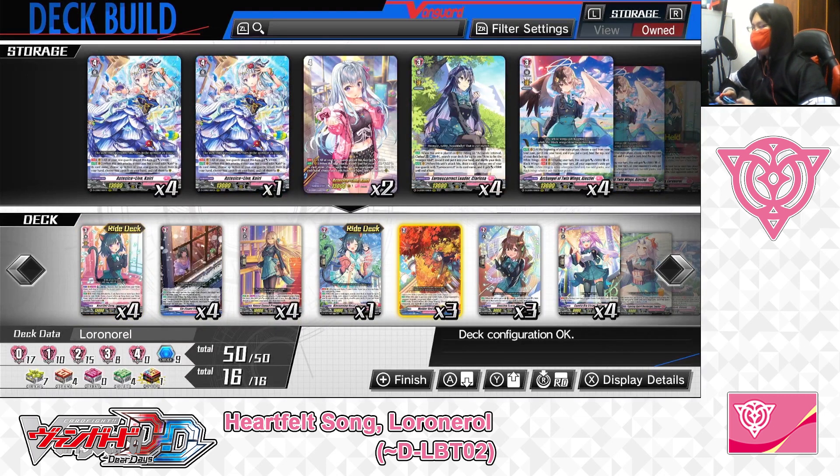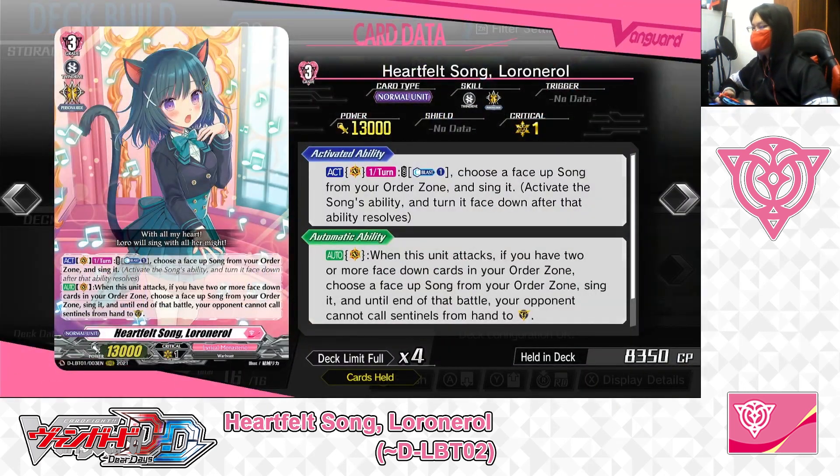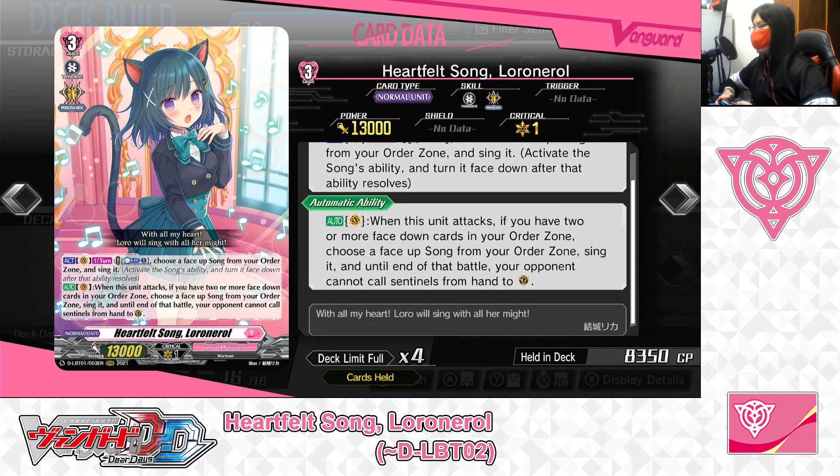Now let's start off with the Grade 3 lineup. For the Ride Deck Grade 3, Heartfelt Song, Lower Norrell. Skills: First skill — Action as a Vanguard, once per turn. Cost: Counter Blast 1. If the cost is paid, choose a face-up song from your order zone and sing it, activate the song's ability, and turn it face down after that ability resolves. Second skill — Auto as a Vanguard: when this unit attacks, if you have two or more face-down cards in your order zone, choose a face-up song from your order zone, sing it, and until the end of the battle, your opponent cannot call Sentinels from hand to Guardian Circle.